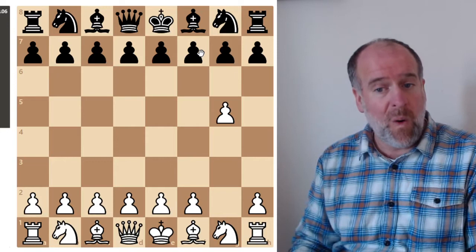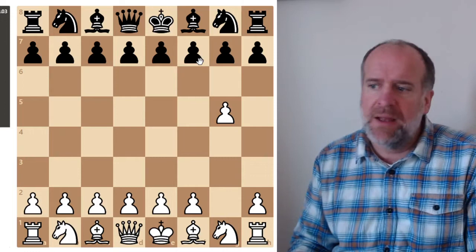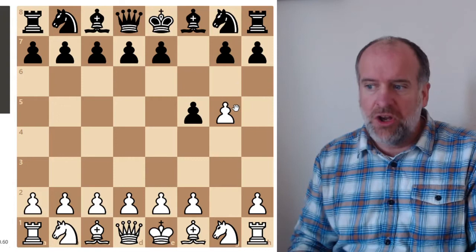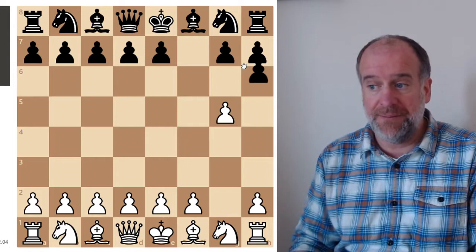This rule is called en passant. You might think that sounds French — that's because it is. En passant. In French it means 'as you pass' or 'in passing.' The idea is that if the opponent's pawn passes your opportunity to take it on their first move, the next move — and only on the next move — you can take the pawn by moving here, as if the pawn had just moved one square.